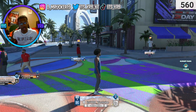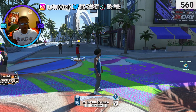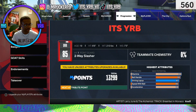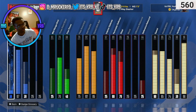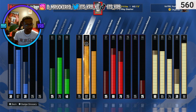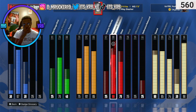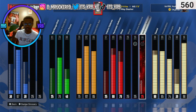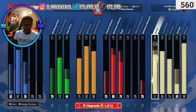I gotta show y'all the build before we get into the gameplay — show what I'm rocking with. First things first, the attributes: ball handling maxed out, speed with ball maxed out, perimeter defense isn't maxed yet but we still play good defense. Speed is at 80, gotta get that up — it helps defense a little bit too.